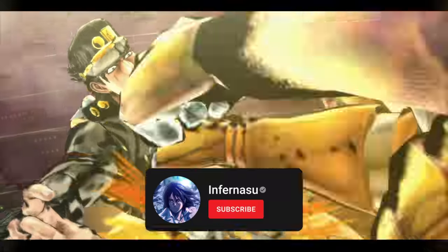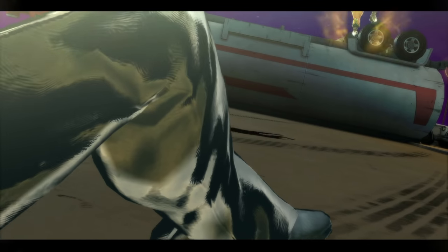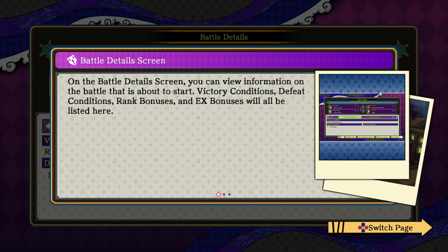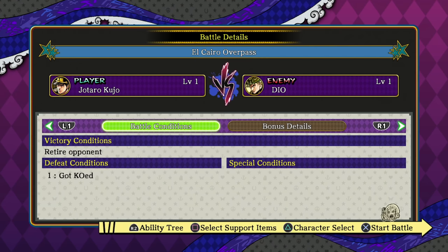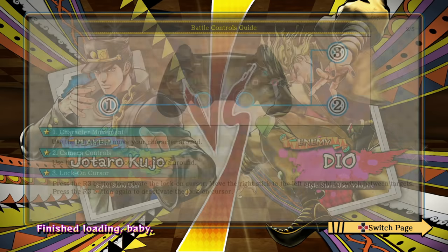We know he's not going to kill Jotaro here. If I remember correctly in the show, this is where the turning point happens after he uses Roto. Okay, it's exactly how I thought — they start you off right here where you're fighting DIO. On the battle detail screen you can view information, victory conditions, and character selection. The characters you're allowed to use in battle are based on different progressions through the story.